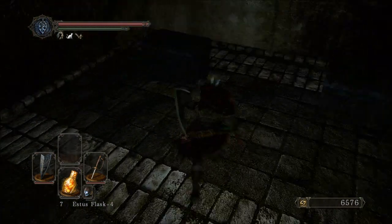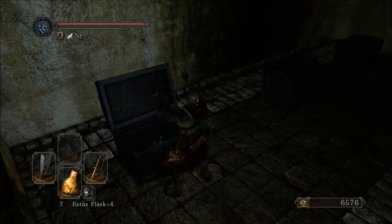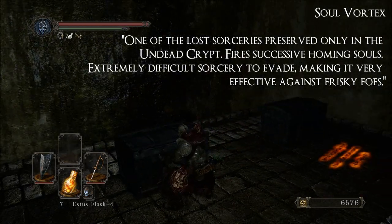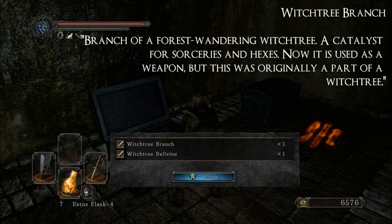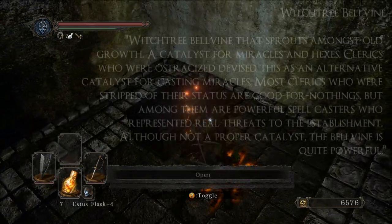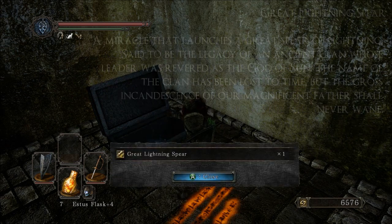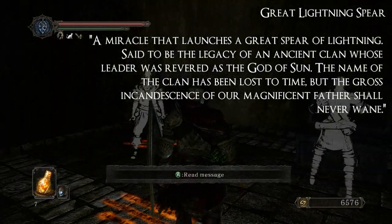Go ahead and open that up — we have treasure! Beautiful, beautiful treasure. In this first box, the Soul Vortex — a spell of great and terrible power. In the second box, we have the Witch Tree Branch and the Witch Tree Belvine. Witch things of witchiness. And in this chest, last but certainly not least, we have the Great Lightning Spear. This is a spellcaster's favorite place.